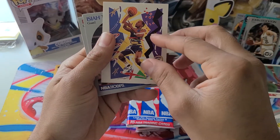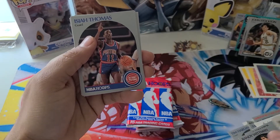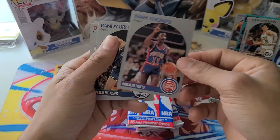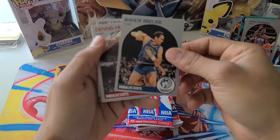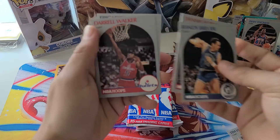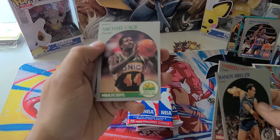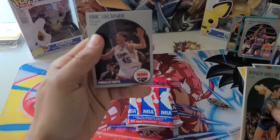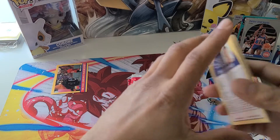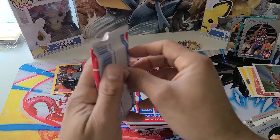These Jordan cards are definitely a dime a dozen. Oh look at this one — super dope! Who is this? Michael Adams, Isiah Thomas — we just saw his coach card. Randy Breuer, Dennis Hopson, Derrick Walker, Michael Cage — sounds like Nicholas Cage's cousin. Alright, next pack here.